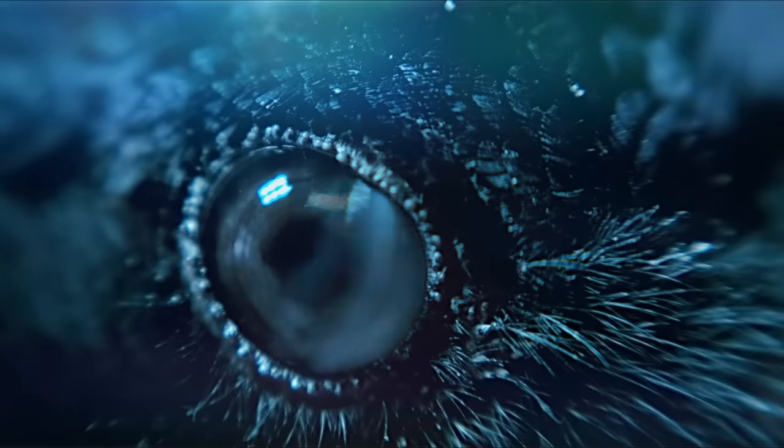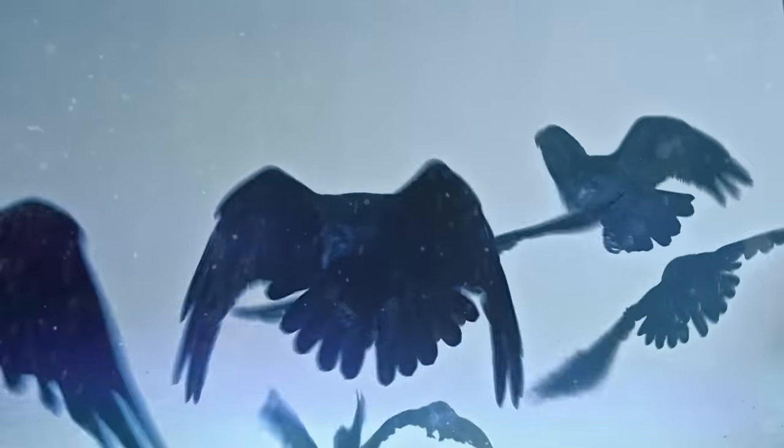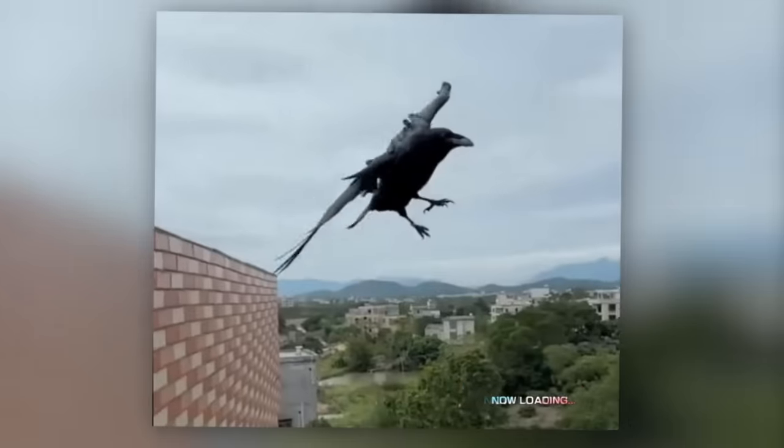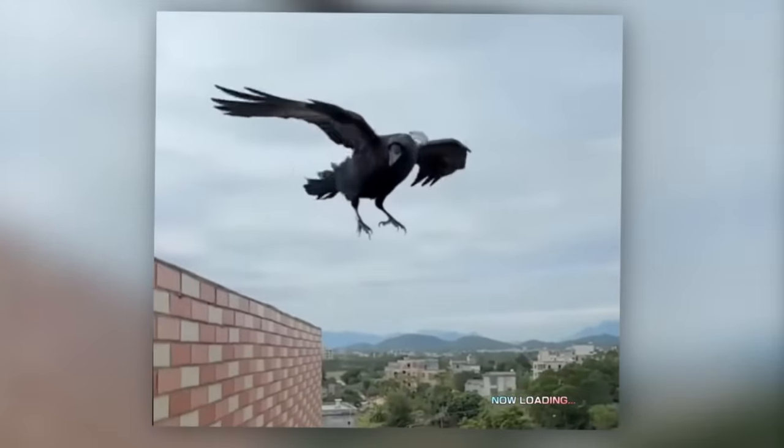Today, we're going to discuss one of the two main intelligence-centered bird builds, the faction that contains crows, ravens, and magpies—the Corvid. This video is going to focus mostly on crows as an example, but generally what I say in this video should apply to most Corvids.